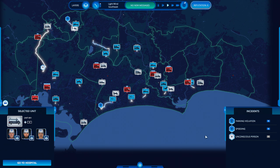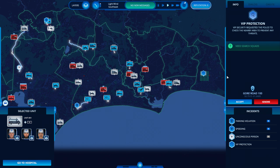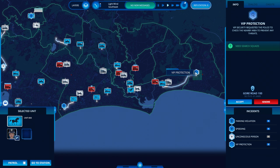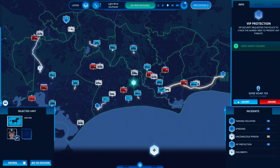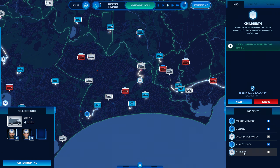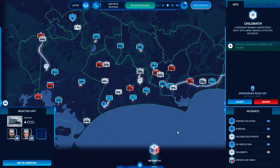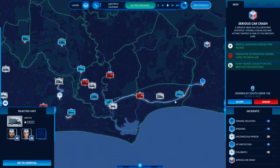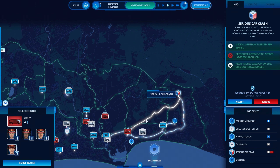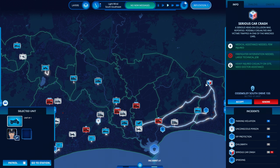Let's open up the incidents to make sure I'm dealing with stuff. What's this — VIP protection? What the hell is that all about? You want police to check the nearby area? I'll send two units there for that. Childbirth — where, where, where? Serious car crash — now where? Up there? That's not very helpful. Motorbike, receiving, going please.